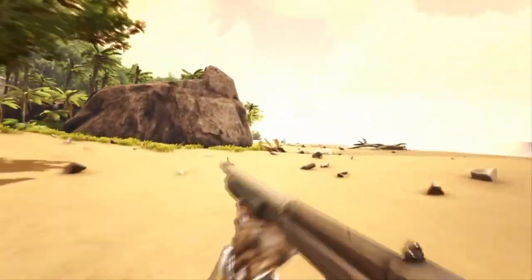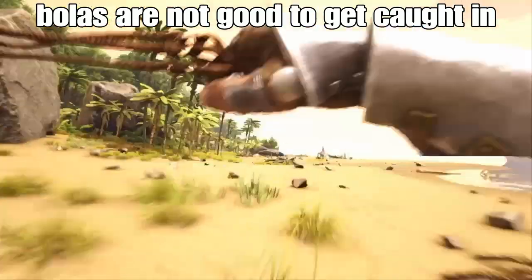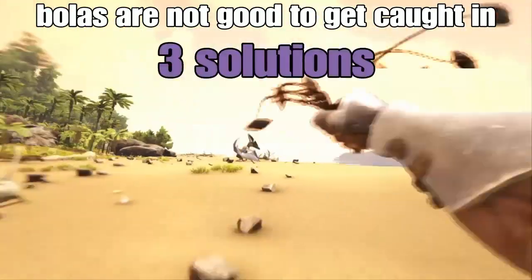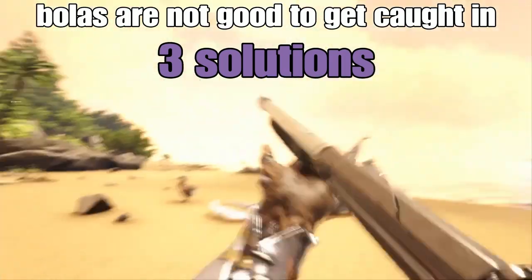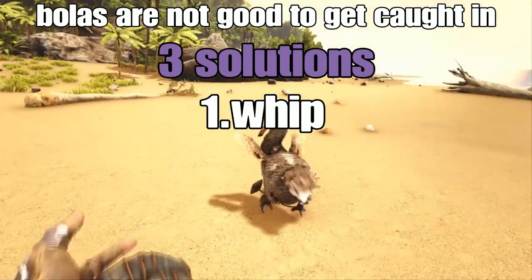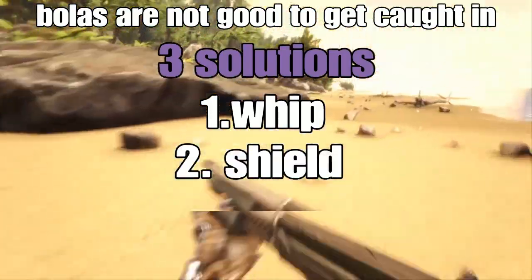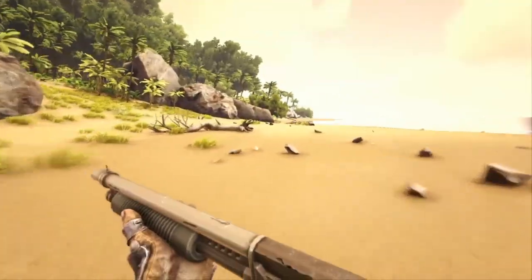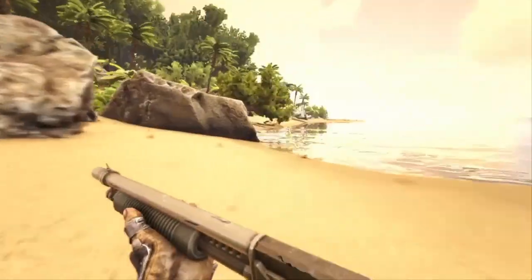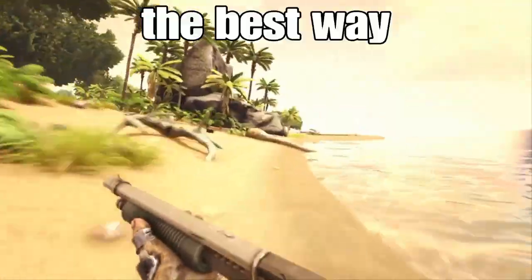If you ever get caught in a Bola, you might just start to see the light at the end of the tunnel. But don't worry — there are three possible ways to stop yourself from getting killed that work fairly reliably. The first is a Whip, the second is a Shield, and the third is a little move I like to call the Twister. The first and really most preferable, reliable, and efficient way to get out of a Bola is through the use of a Whip.